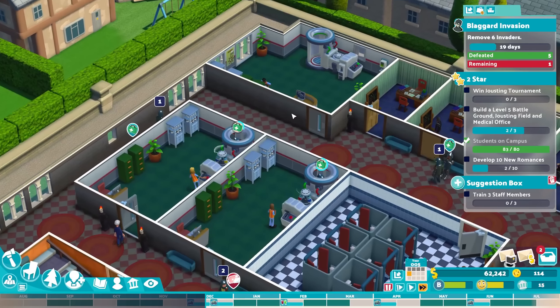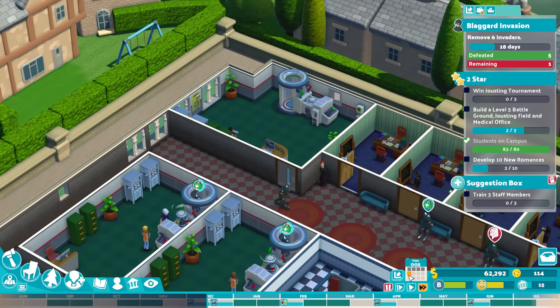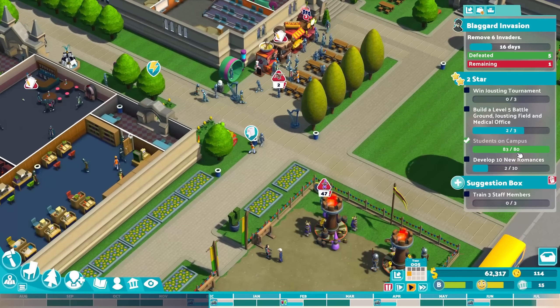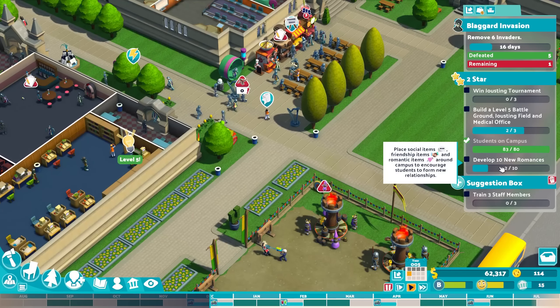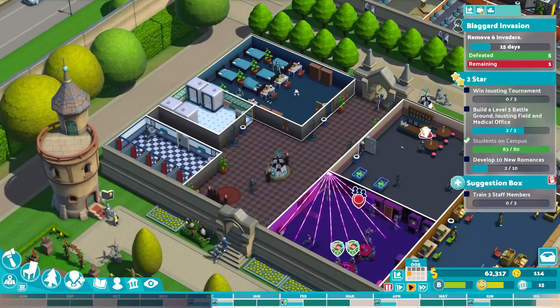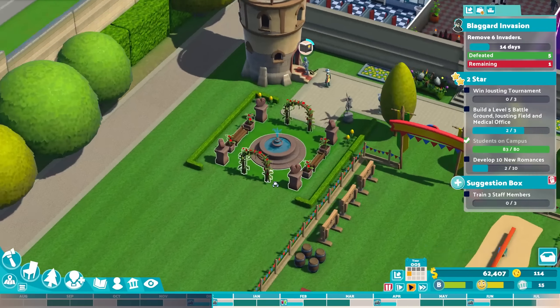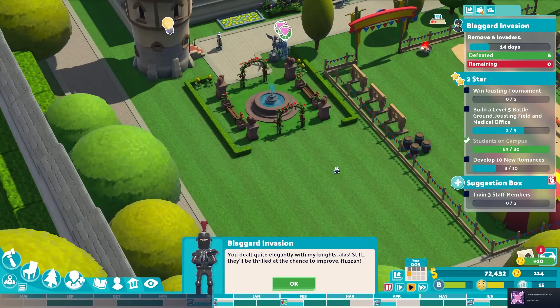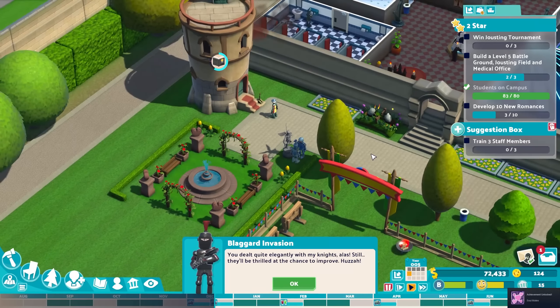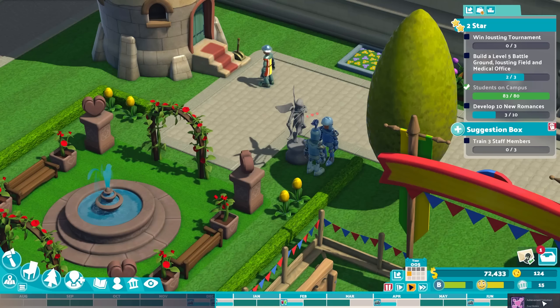I do need another assistant with medical skill though — it's pretty full and we get lots of people waiting here. The third medical office is absolutely fine to use and didn't even cost us that much. Students on campus: 80 of 80. We've already developed two new romances — the rose gardens are doing a good job at that, and we could still further boost this in our romantic area.